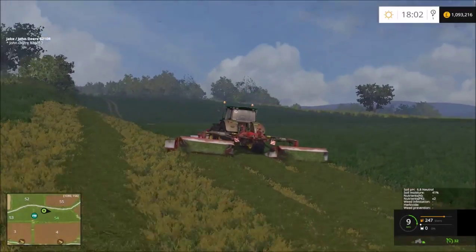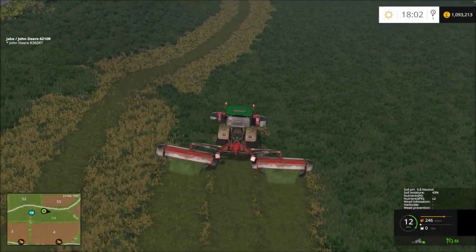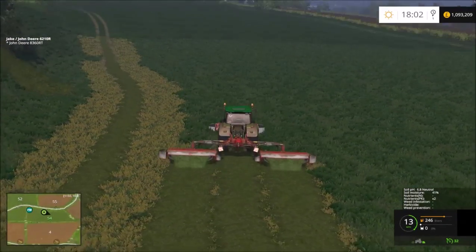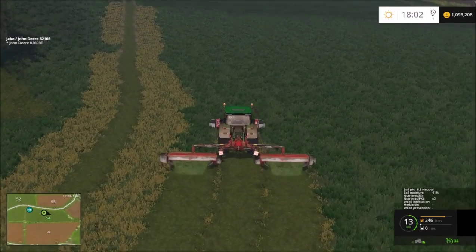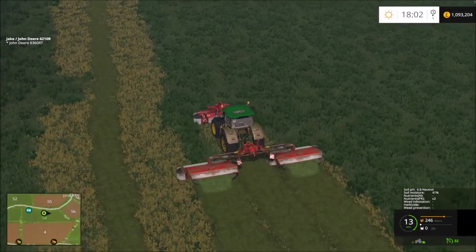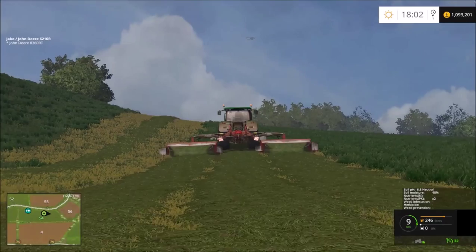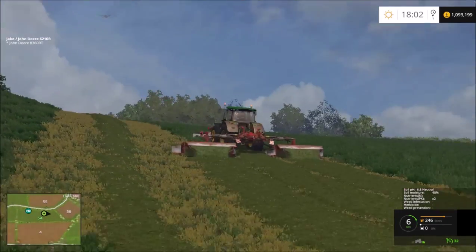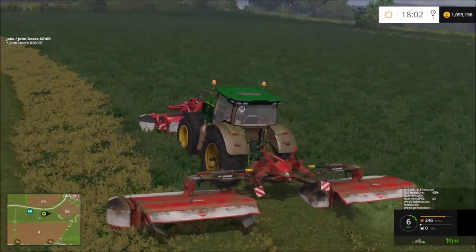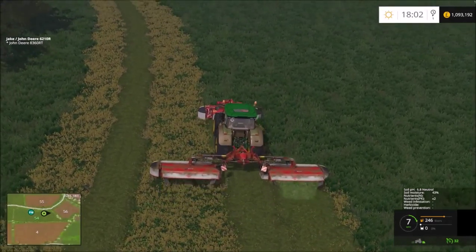I'm just looking at killing the grass here. It is slowing down, which is rather annoying. This really needs four-wheel drive. I would like to use the Crawler Tractor, actually - it hasn't got the three-point linkage on the front, which I need to use a front mower, so I'll just stop there.